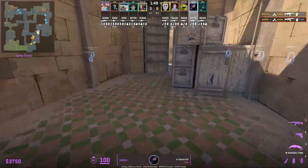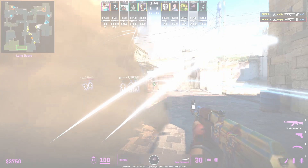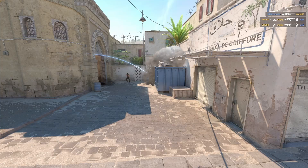Center throws an instant blue dumpster smoke at long. The purpose of the smoke is to put out any CT molotov to allow your teammates to contest long. The smoke also extends out, giving you cover to work with.